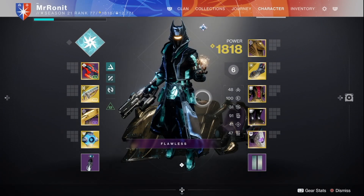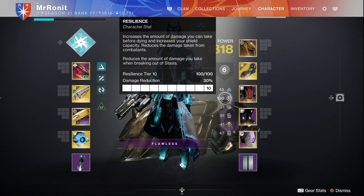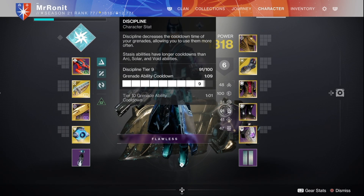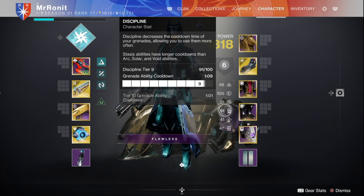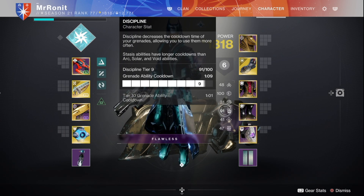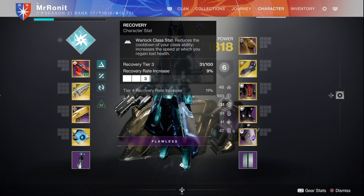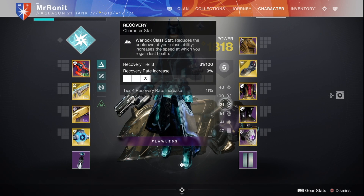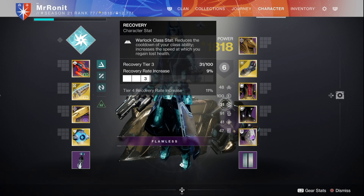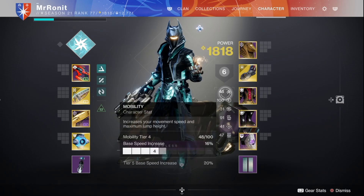For stat priority: 100 Resilience for the 30% damage resistance is the number one priority, especially for harder content. A close second is getting as high Discipline as possible to minimize grenade cooldown, since consuming your grenade starts the entire chain of events and you want it up as quickly as possible — especially in harder activities like a GM. Then go for Recovery third; ionic traces offset a low recovery stat significantly. Then Intellect, Strength, and Mobility in that order.